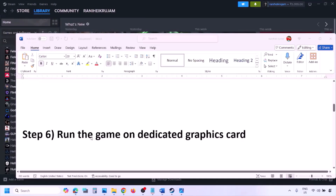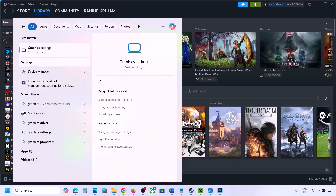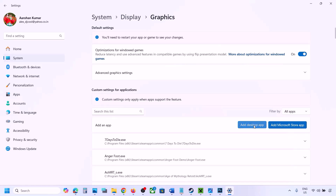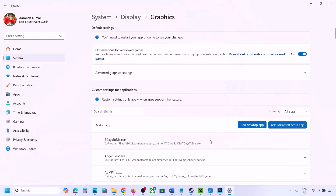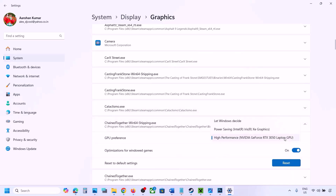The next step is to run the game on the dedicated graphics card. Type 'graphic settings' in the Windows search box and go to Graphic Settings. Click 'Add desktop app,' navigate to the game installation folder, open the game folder, and select the game exe file. Once the game appears in the list, click the down arrow, select High Performance and your dedicated graphics card, then launch the game and check.